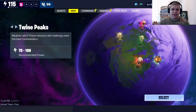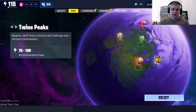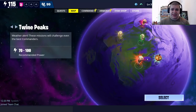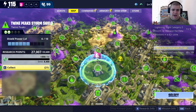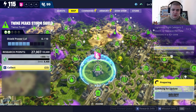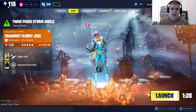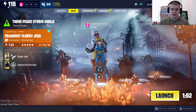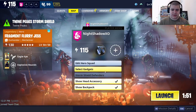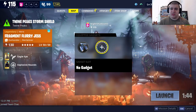Now, how to equip your gadgets. In order to equip your gadgets, you want to go into a mission. I'm going to go into my Storm Shield to show you how to equip and use your gadgets. After you get into your mission or Storm Shield, you want to go to these two bubbles and click on your character when she's highlighted, then go to Select Gadgets.